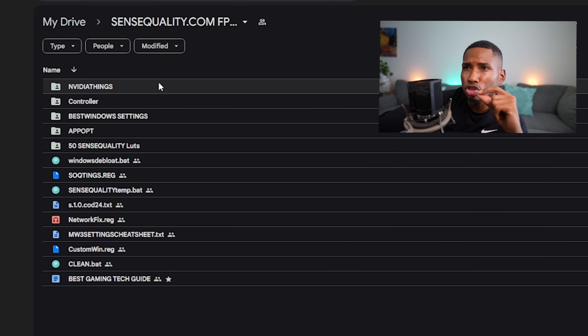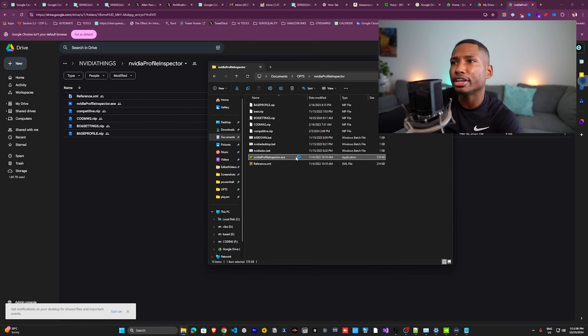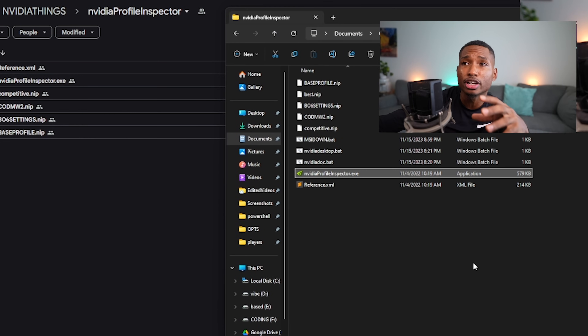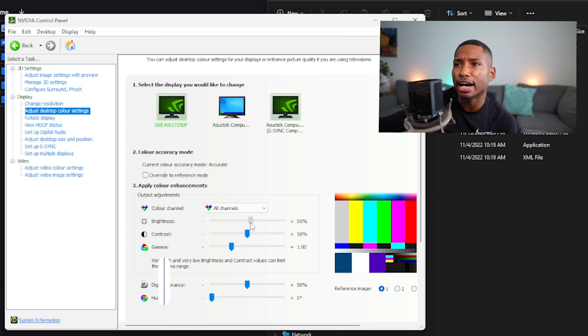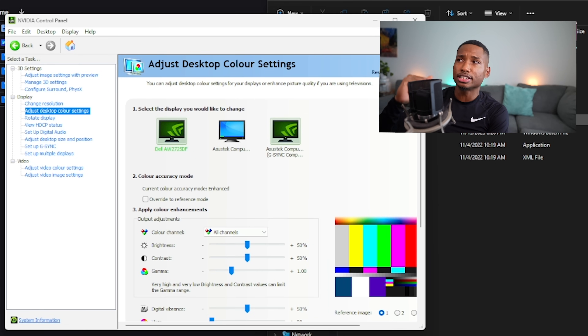For NVIDIA GPU users, download NVIDIA Profile Inspector from the drive link. Open it, click Import Profile, and import the BO6 settings file. Press Apply Settings — this configures all your NVIDIA Control Panel settings for maximum FPS. Then in the NVIDIA Control Panel, select your main monitor and set Brightness to 55, Contrast to 55, and Digital Vibrance to 65 for Black Ops 6 specifically since it's a vibrant game. Press Apply.